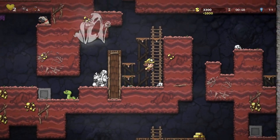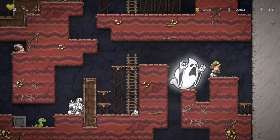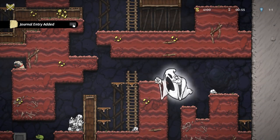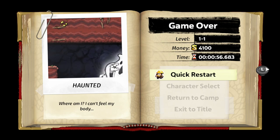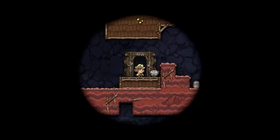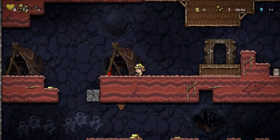What do I do about that? In general, they don't explain this too much in the tutorial — you're sort of just supposed to discover it. But the ghost is a one-hit takedown. Where am I? I can't feel my body. Game over. We died on the first level. So what happens is we start all over again on the first level — that's how it works here.